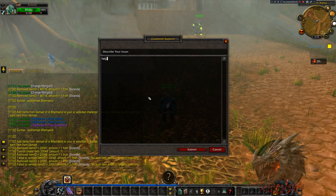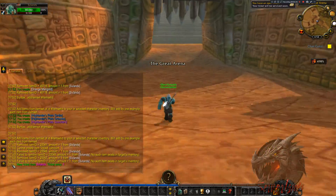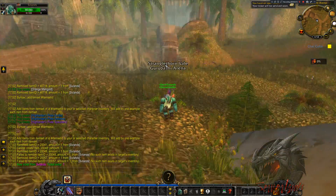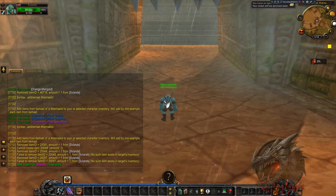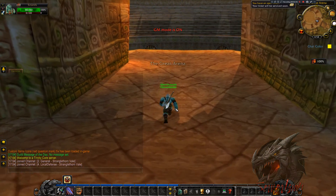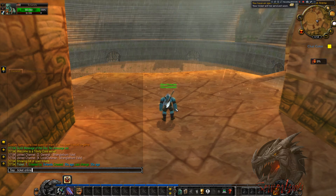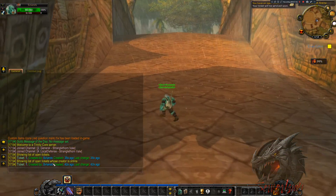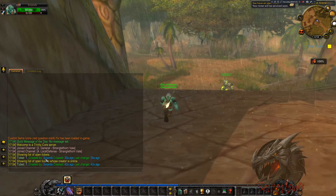Moving on to GM tickets. If a player needs help and sends a ticket, only GMs can see incoming tickets. If a GM is online, he can see the ticket. If you log out and back in, use .ticket list to see all tickets, or .ticket online list to show only tickets whose creator is currently online. Note this is bound to the character name, not the entire account.